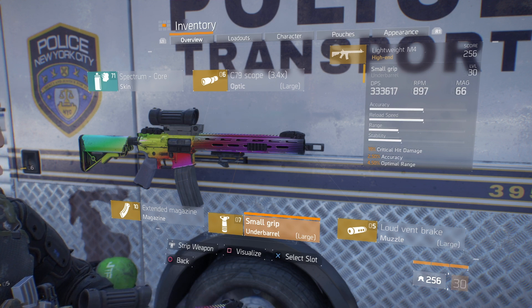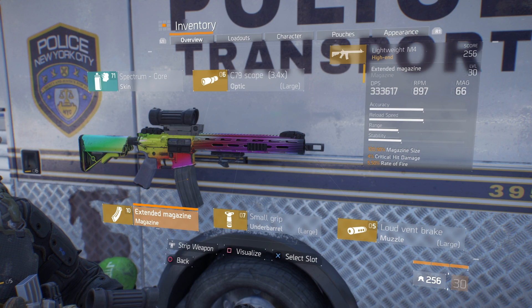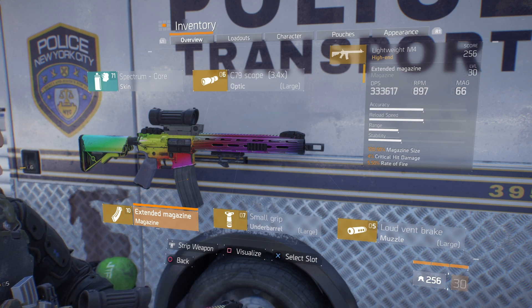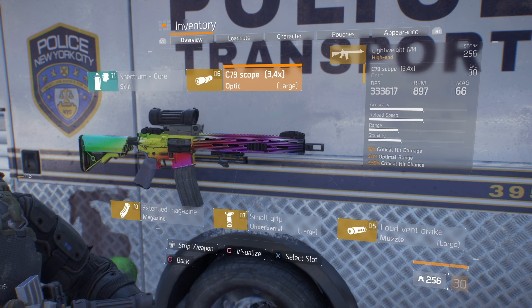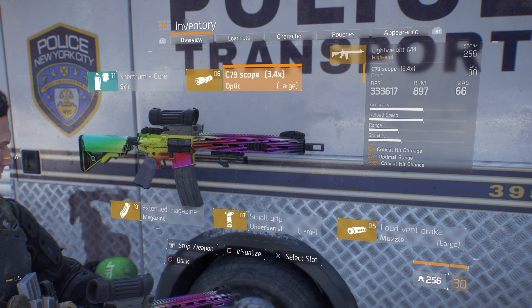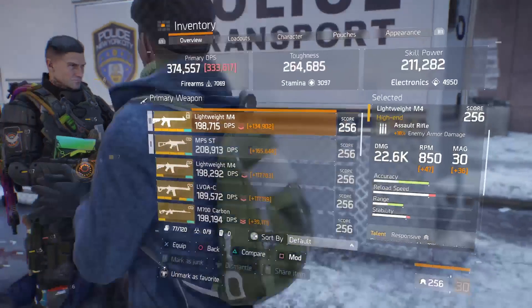The small grip on the M4 has 19% crit hit damage, 2.5% accuracy, and 4.5% optimal range. The magazine is the same as the MP5 — 120, 0.5% mag size, 4% crit hit damage, and 5.5% rate of fire. The scope is a 3.4x with 19% crit hit damage, 5% optimal range, and 2.5% crit hit chance.